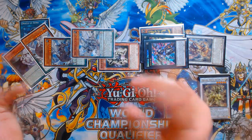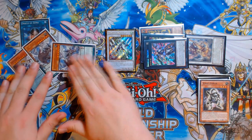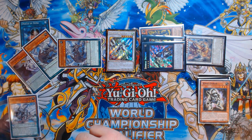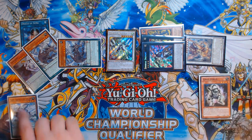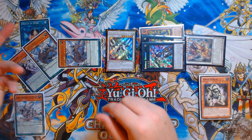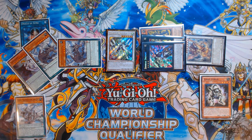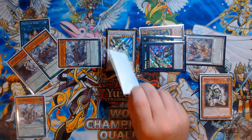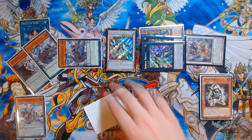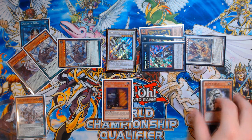Now we just start getting what we want. We Synchro Summon with Zephyraxie and Scrap Goblin into Stardust Charge Warrior. Some chaining happens here: Stardust Charge Warrior's on-summon draw effect is Chainlink 1, and Oracle of Zephyra's Synchro effect is Chainlink 2. Oracle of Zephyra's Synchro effect lets you look at your deck, take any monster, and put it on top of your deck. So we put Max C on top of our deck, and Stardust Charge Warrior draws it to our hand — effectively searching any monster in the game.